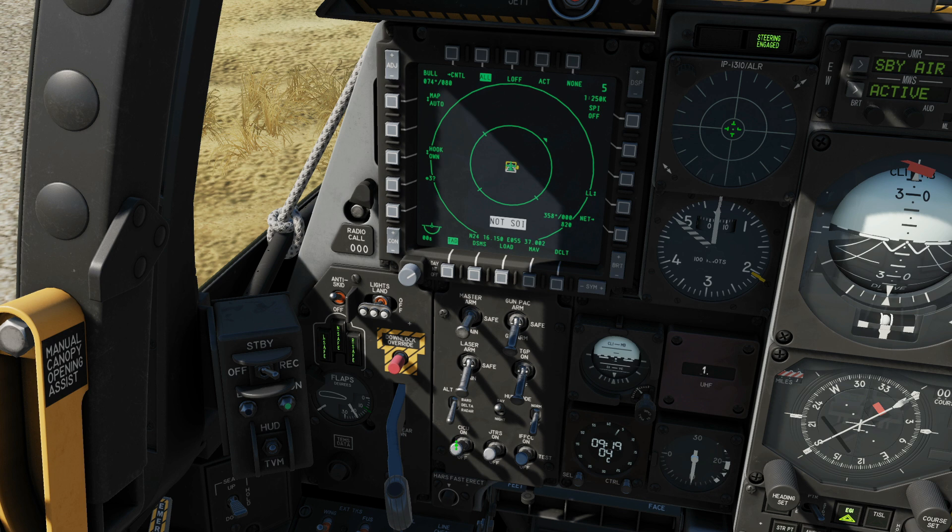CICU on or off — this assigns the various data to the left MFD and right MFD. JTRS datalink on or off. IFFCC — Integrated Flight and Fire Control Computer, integrated with several other systems: on, off, or test. Test will display its status on the HUD.